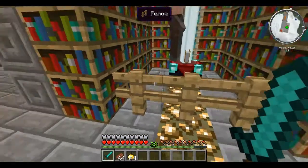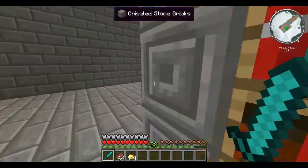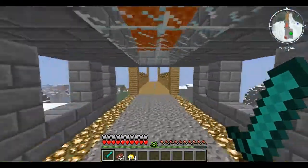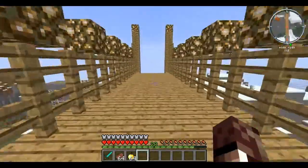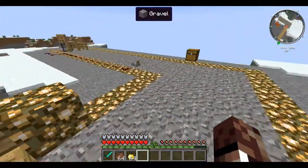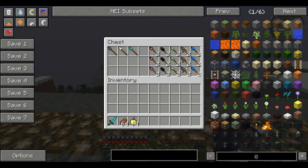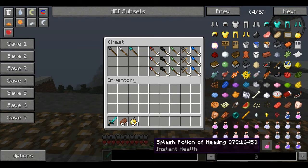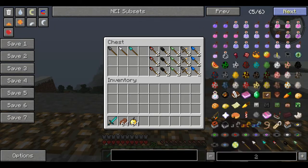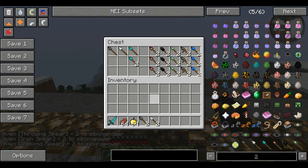We're not going to test the special spears here — we've set up an arrow range where that tree used to be. We're going to test all the spears over there. We've got a ton of spears in this chest, though we don't nearly have enough, so I'm going to set this to give two of each.